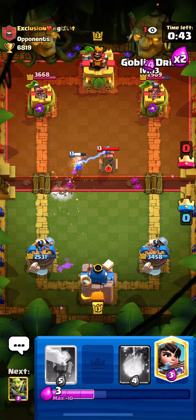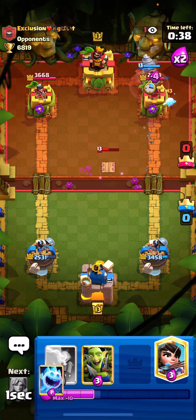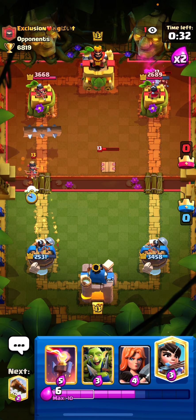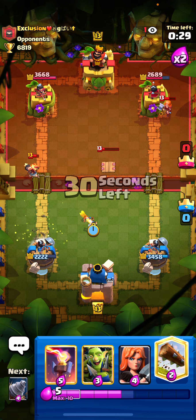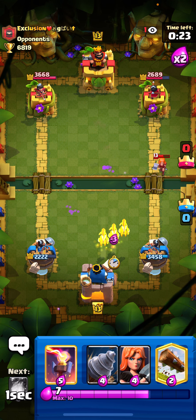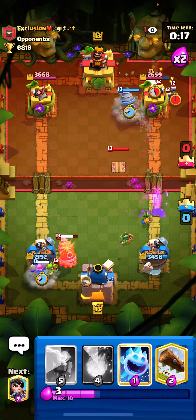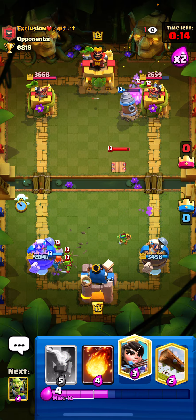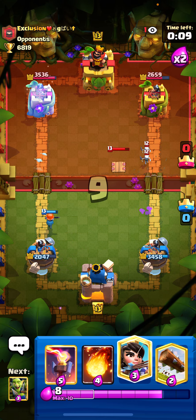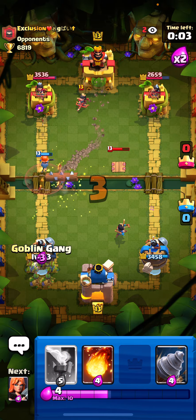Let's go for a log, let's go for a Goblin Drill. Let's go with the prediction fireball on his Valkyrie, knocking it back. Let's go for an Ice Spirit plus our own Princess here. Let's go for another Goblin Drill. Let's go for the Princess like this - log the Princess back. Let's go for a Goblin Gang.